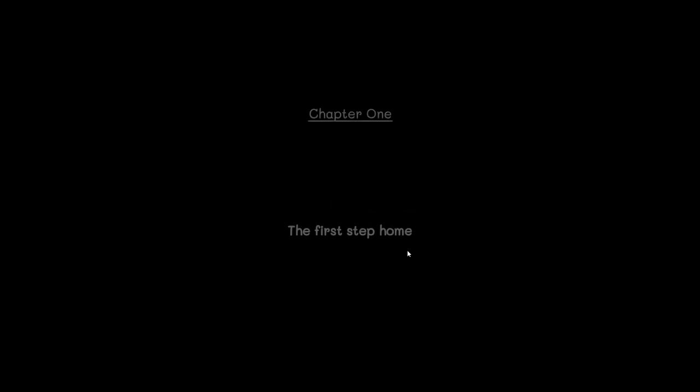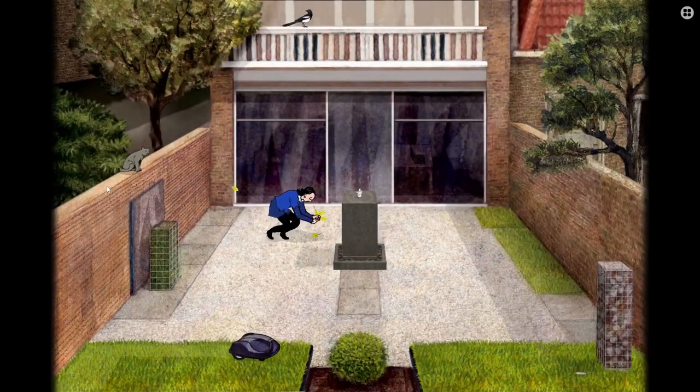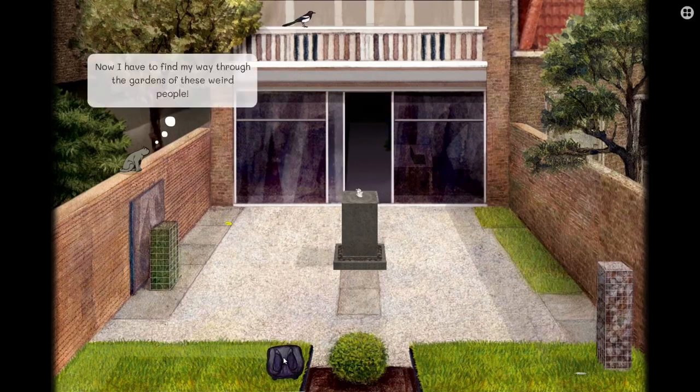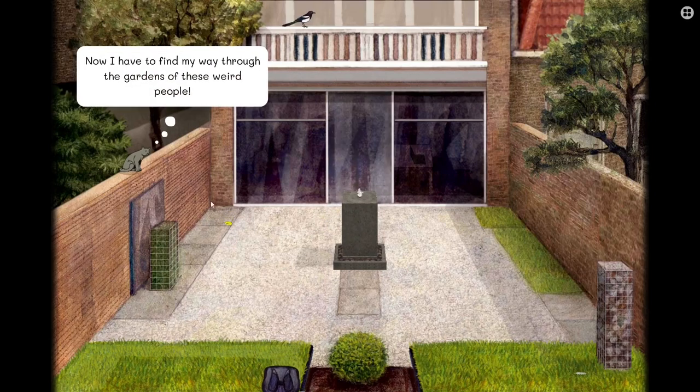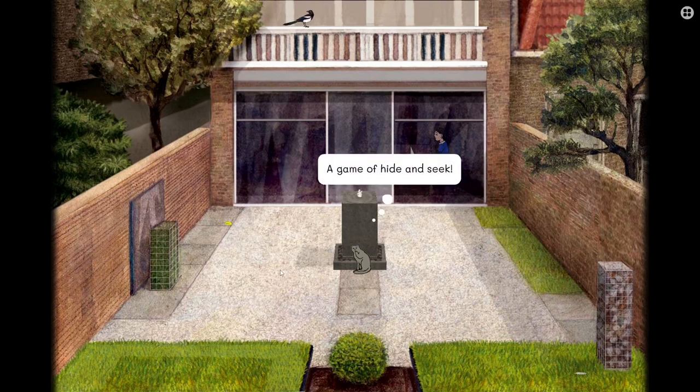Mag's Life — The First Step Home. This is chapter one. What the heck? What is this thing? Now I have to find my way through the gardens of these weird people. Click on Milo — you click on him and he moves. The game of hide and seek!